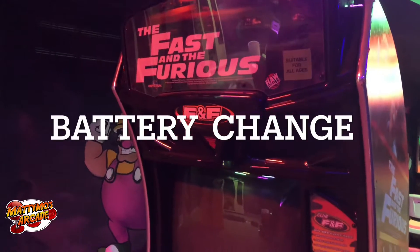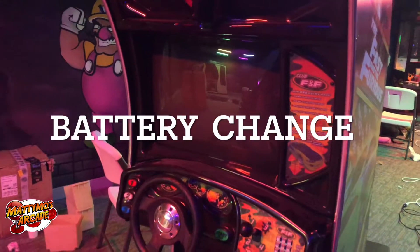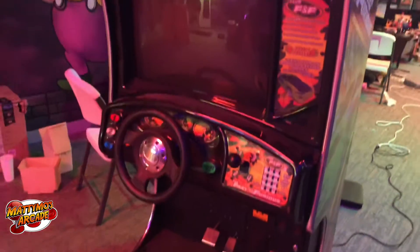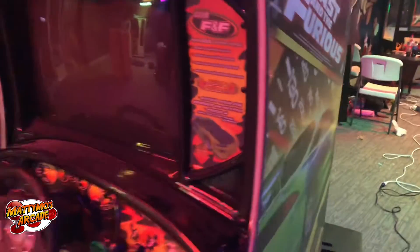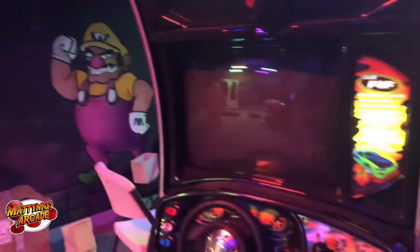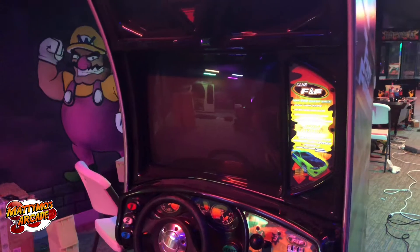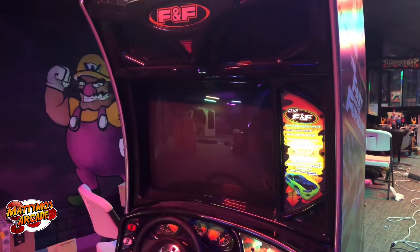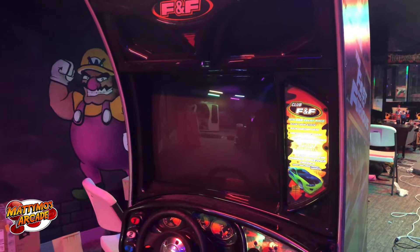First up we have a Fast and Furious cabinet — it won't boot up. I got the keyboard and reset the power management so the PC will come up. I think I put a new battery in it but the settings didn't save, so now it should come on but shouldn't boot because I think it's in the wrong boot order. It wanted me to save and exit as soon as I put in the proper power management.